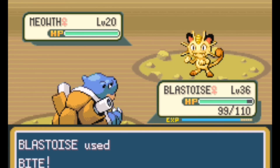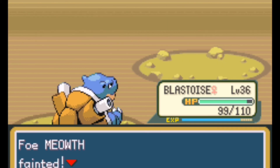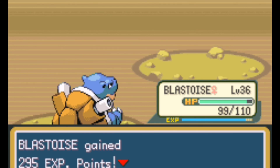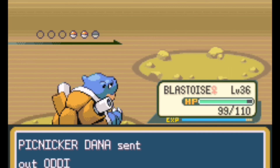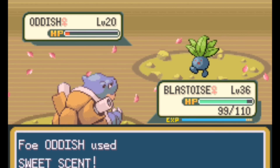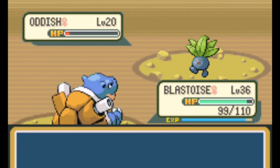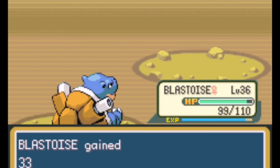Even the Meowth she's sending out I wouldn't recommend catching — unless you want to use Meowth with the Amulet Coin to get lots of money with Payday. Oddish — we don't have any Fire type Pokémon for these Grass ones she keeps sending out. Oddish actually survived that Bite — that's crazy. We hit level 37 — that's great!